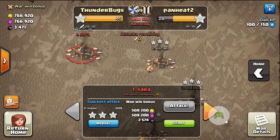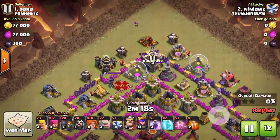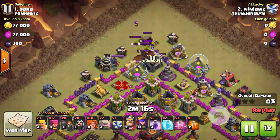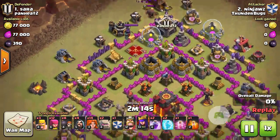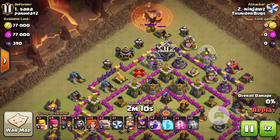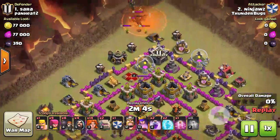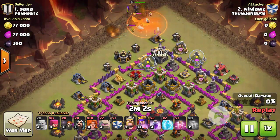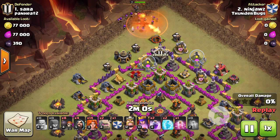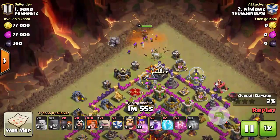Our number 1 attacked their number 1. What he did was he attacked from the top and there were a couple bombs right up there by the Clan Castle. I knew about that going in. I took a couple extra Wall Breakers so I could try to trigger them. I don't think they actually ended up triggering, but I put my Golems close enough that the Golems took them anyway. It's a GoWiVa attack. I'm a big fan of it. Rage Spells and Valks are just brutal, very devastating.